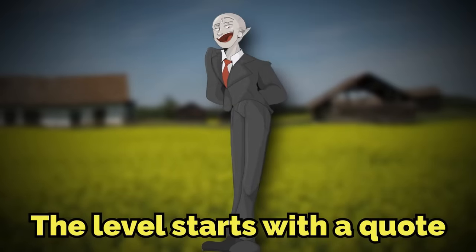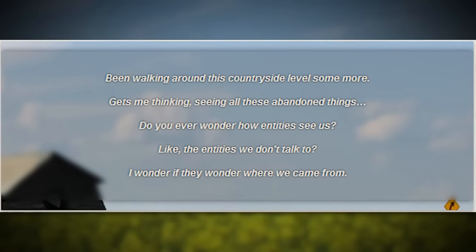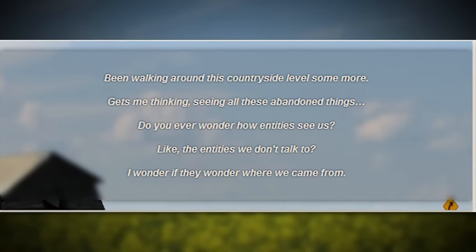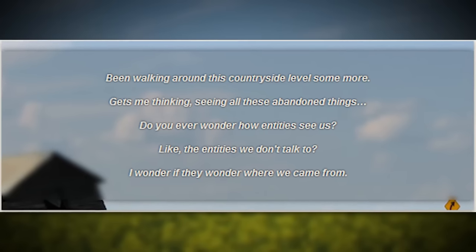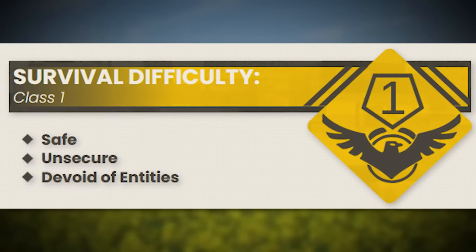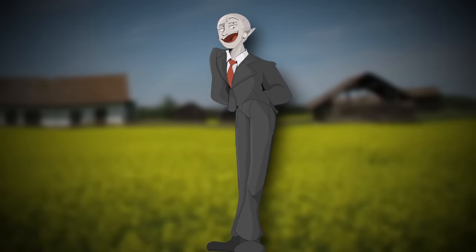The level starts with a quote that reads as follows: 'Been walking around this countryside level some more. Gets me thinking, seeing all these abandoned things. Do you ever wonder how entities see us? Like, the entities we don't talk to? I wonder if they wonder where we came from.' End quote. Level 184 is classified as a class 1 difficulty, and is safe, devoid of entities, but it isn't fully secured because we don't know where the borders are.